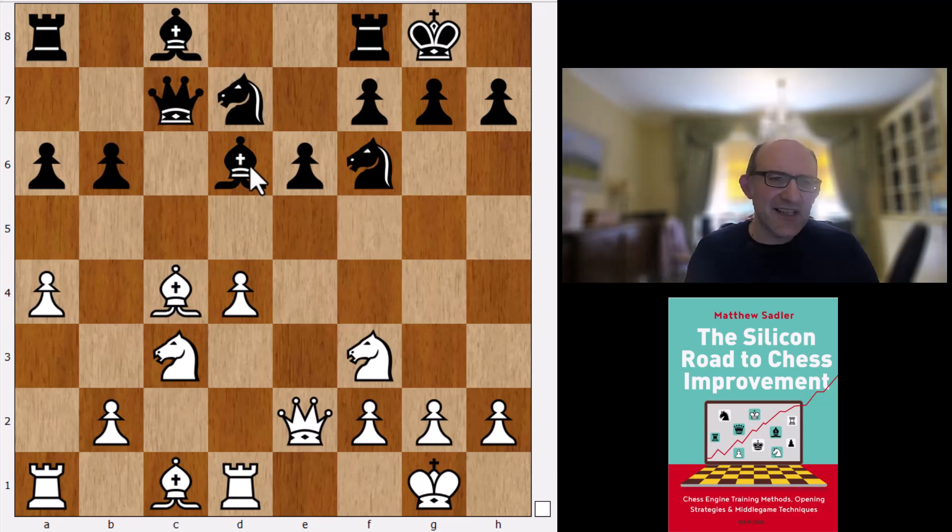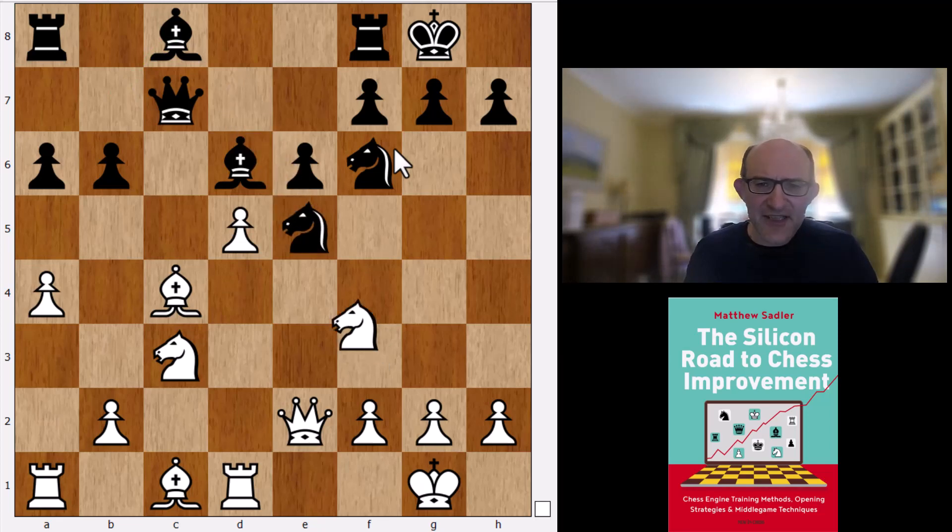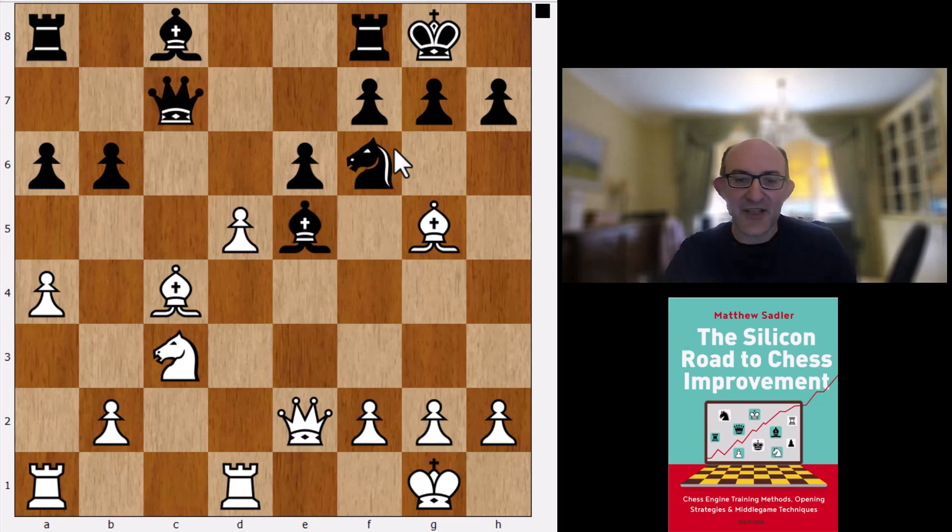Slightly odd IQP for Black with this Bishop on d6. The control over d5 that you normally have is still waiting — you'll just get it when you play Bb7. So White takes the opportunity to go d5, Ne5, takes, takes, and Bg5. This is where we leave correspondence — this is Stockfish's novelty.